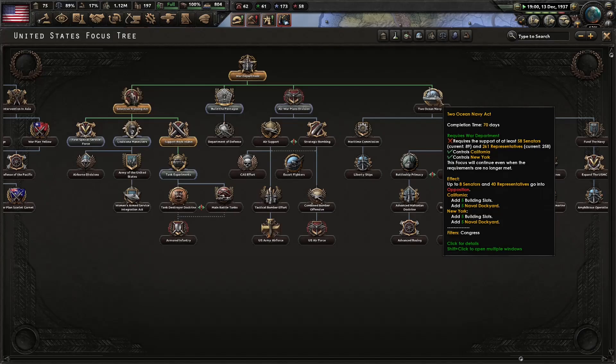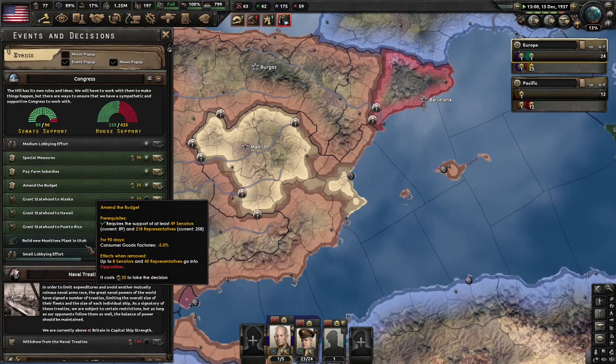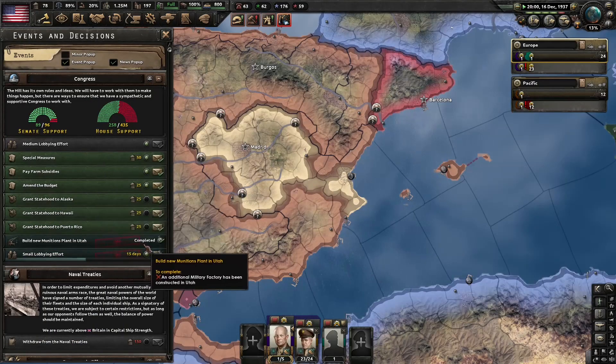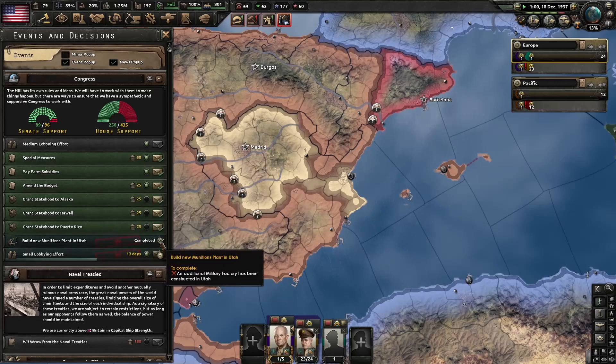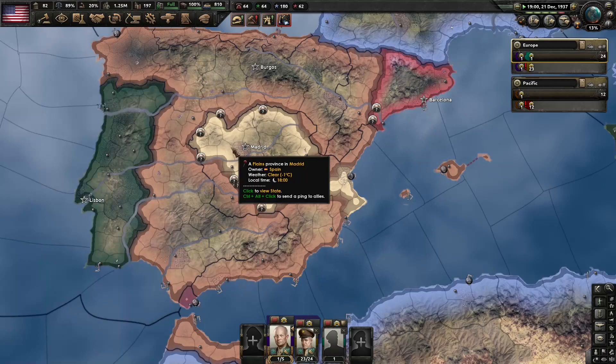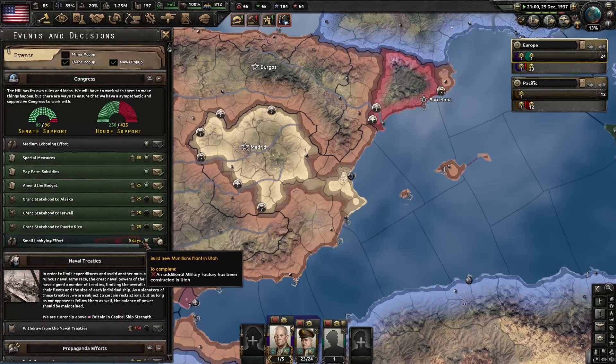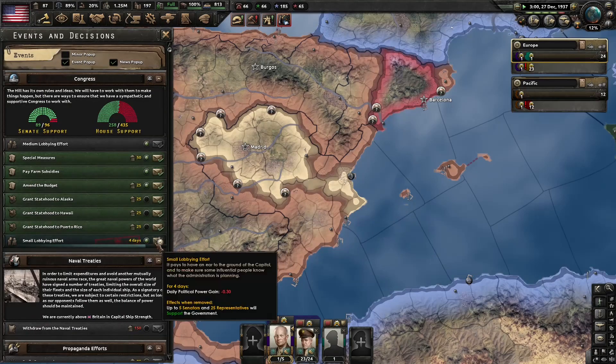Now we need more representatives. Once this munitions plant in Utah gets finished — well, it just finished — so we should be getting support pretty soon. I'm not sure how long it takes after this is finished in order for it to take effect.